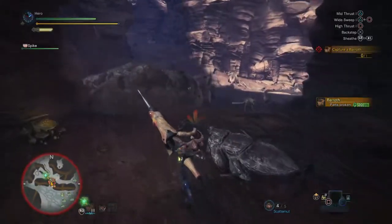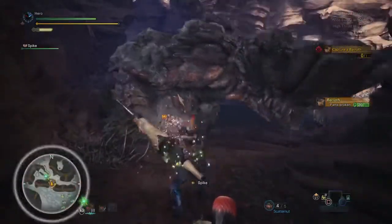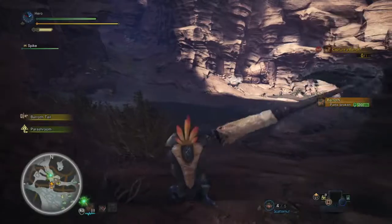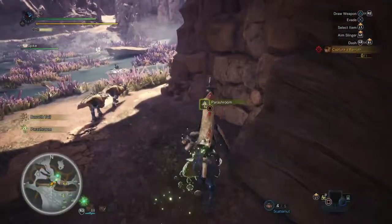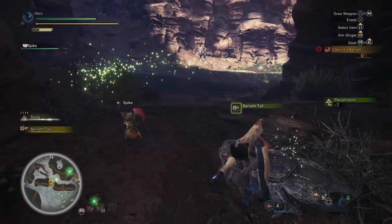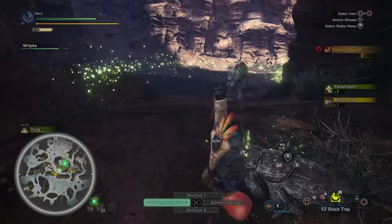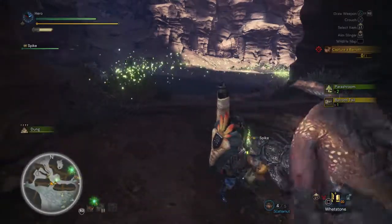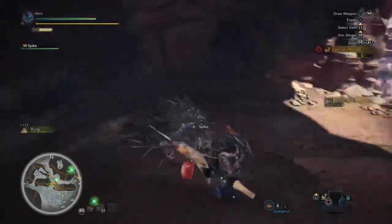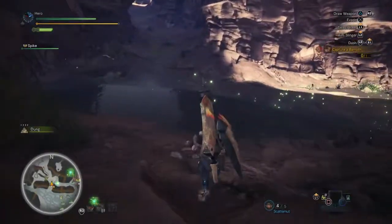Right there we got the tail — we can go ahead and collect that in a moment. It's very rare when you actually want to harvest that when the monster is still here, because they'll attack you and you're a sitting duck. We'll grab the Perish Room and then carve the tail — that gave us an actual Baroth tail. Your weapon does more damage the sharper it is, so when it goes down, you want to replace that as soon as you get the chance. There was dung here — I haven't actually been to this area yet, so not everything is mapped in.